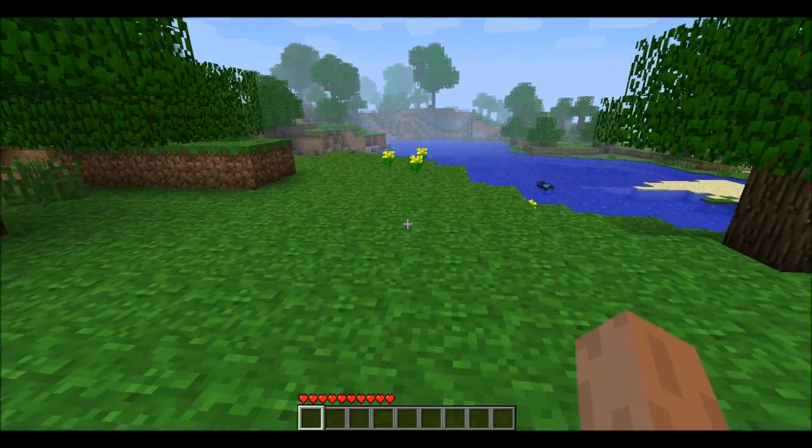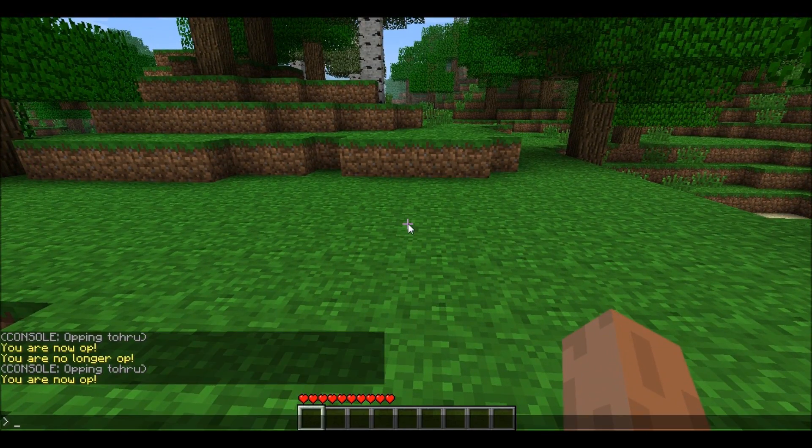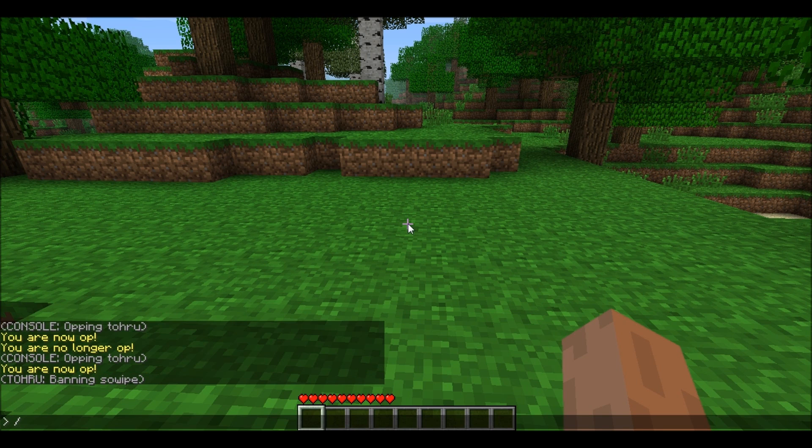Now we are in-game. I made myself op through the console. Open the chat by pressing T, then press slash to enter a command. For example, you can type 'ban' followed by a username — like 'ban soulwipe'. You can ban people who are not currently online and they will not be able to join.